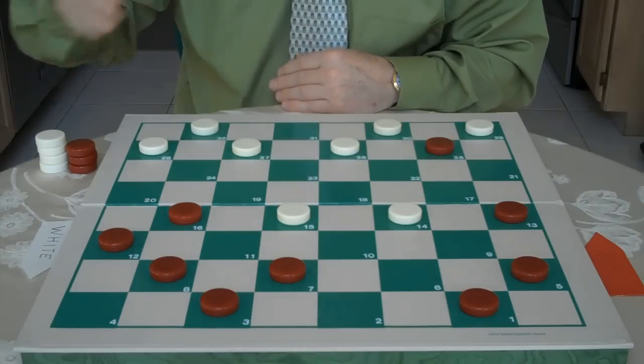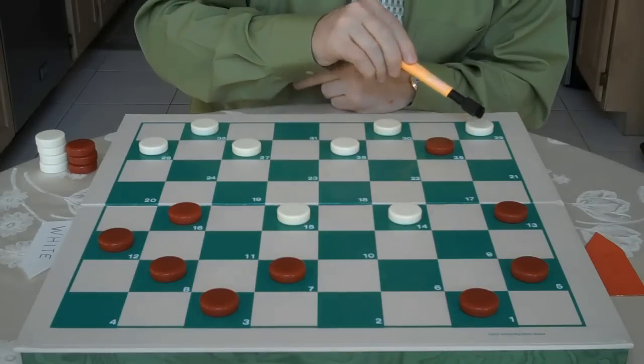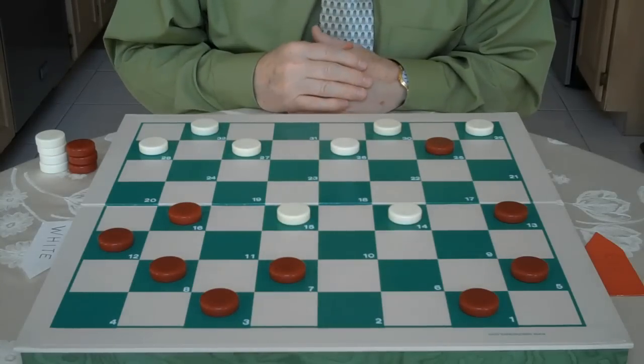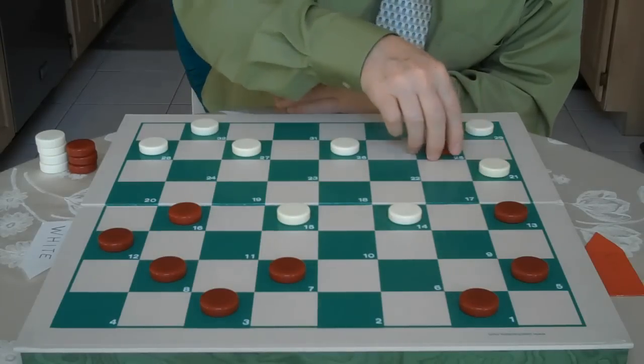Here's where you as red can win a lot of games. If, say for example, white goes 29 to 22, you would go 7 to 10 and you're going to have a very strong game and should win. So white's correct move is to go 30 to 21.